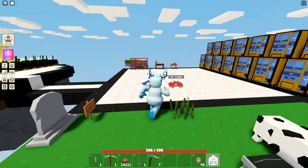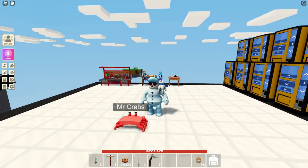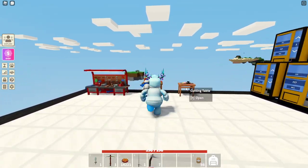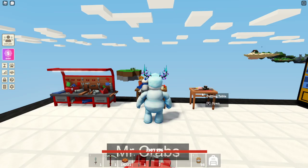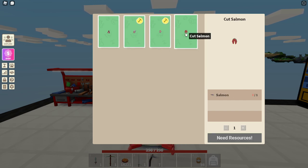Hello everybody, it's the Gaming Snowman here and welcome to another video on Roblox Island. In this video I'm showing you guys how to get cut tuna, cut eel, cut snapper and cut salmon.